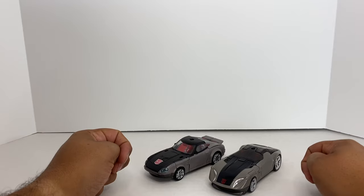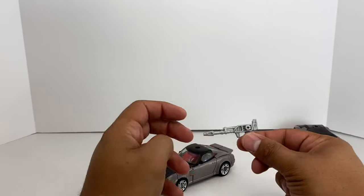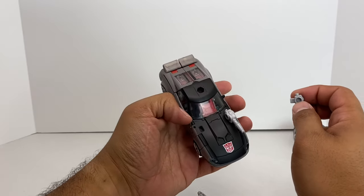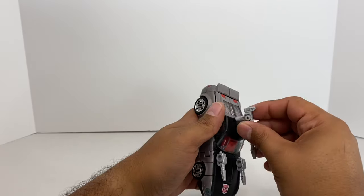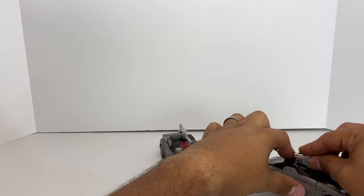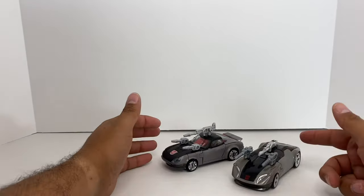There they are together — pretty cool. He does come with some guns. He's got his main gun and his shoulder weapons, and you can put those on him in vehicle mode. Those little slots tab in there. Very similar to how the Siege version handles weapons — same deal. There they are with their weapons. Smokescreen looks a little different just because he's a Cybertronian vehicle.